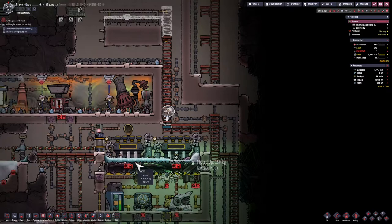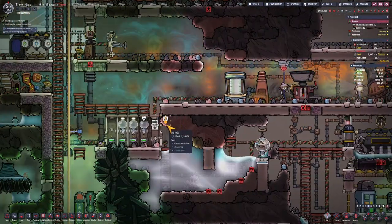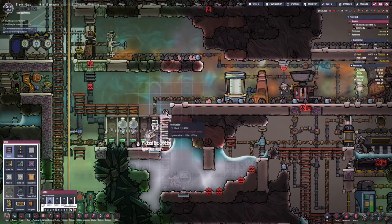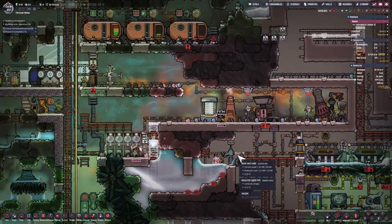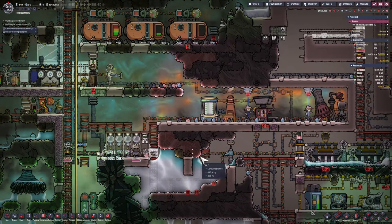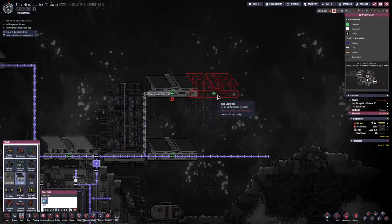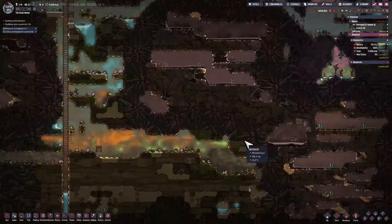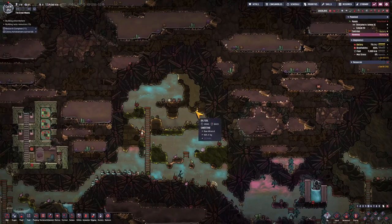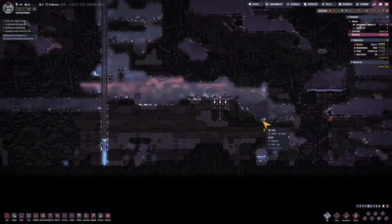The carbon dioxide level is pretty bad in my industrial zone. I also have natural gas and a little bit of chlorine. So I'm just going to have my dupes use Atmosuits when they go into that zone until I can shut some of those machines off. Continuing to have my solar panels bumped up, and I notice I've got a shortage of copper, so I'm going to hunt for extra pieces of copper laying around my base.